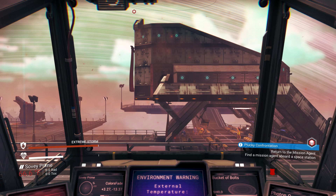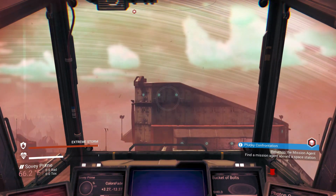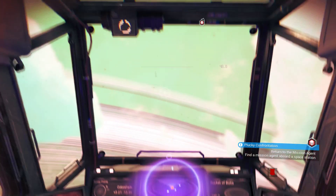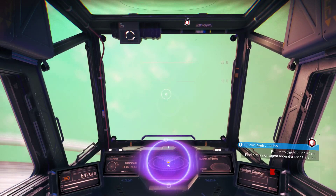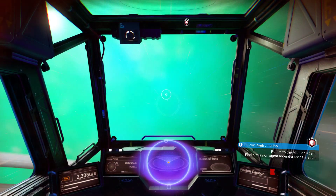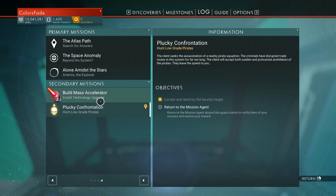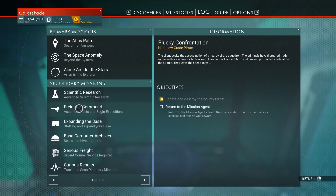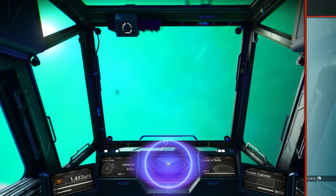Hello everyone and welcome back to Let's Play No Man's Sky Permadeath. It's episode 18, I'm your host, Colors Fade. Just bought a bunch of goods on this planet, we're going to go find an appropriate system to trade with. And then I'm also going to switch to expanding the base computer archive, so I'm going to do that one.